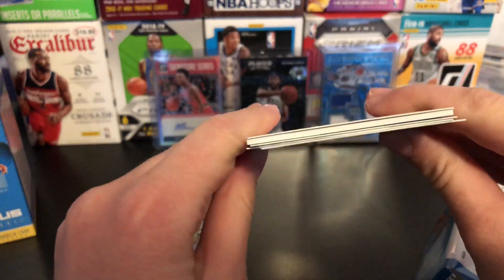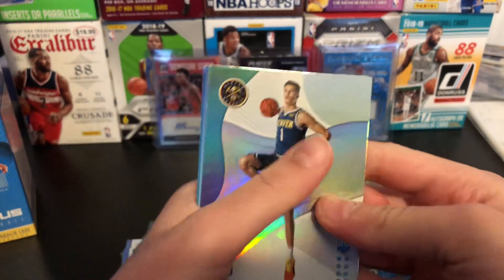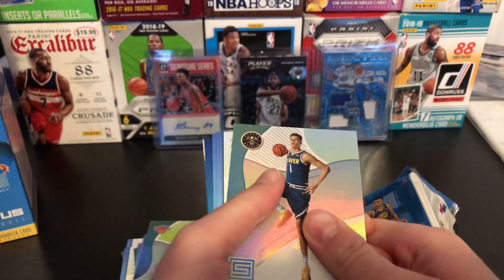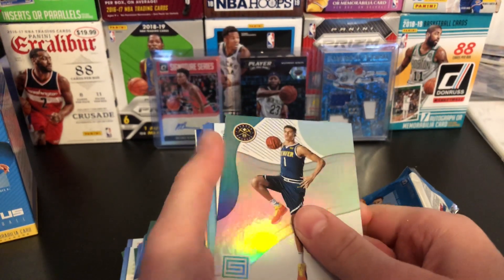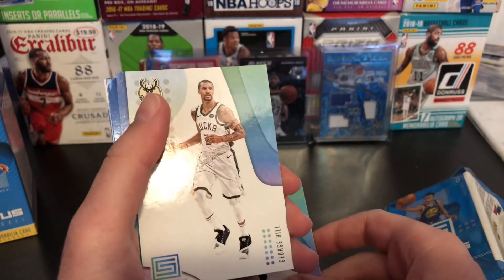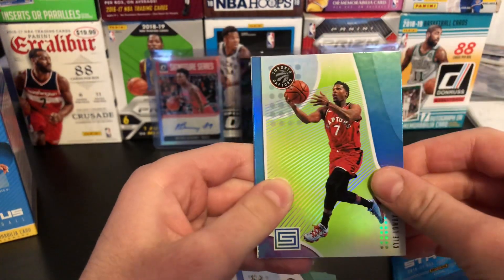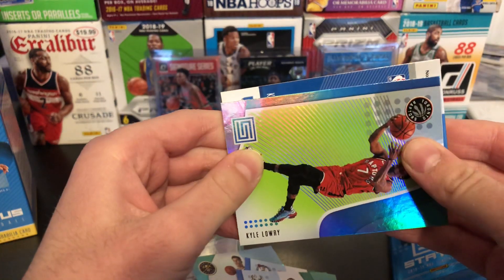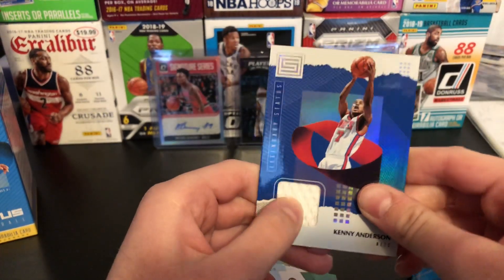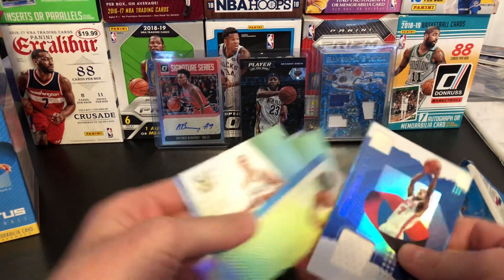The hit's right there. Alright. Michael Porter Jr. rookie — hope he develops. I don't think he's playing at all this year, but I hope he develops into something cool. He hasn't played one game this year and is not set to play. Nice Jaylen Brown. George Hill. Nice Kyle Lowry green. And — nice — Kenny Anderson relic! Really nice. Nice patch there. Kenny Anderson for the Nets — nice little throwback. It's a really nice card. So that's our hit. First box is done.